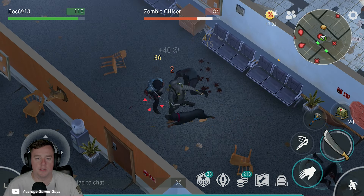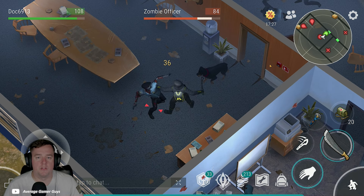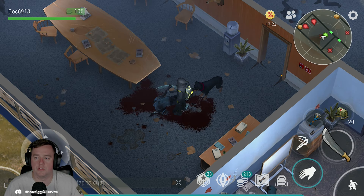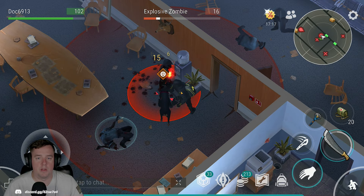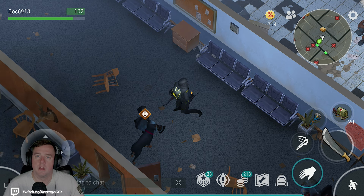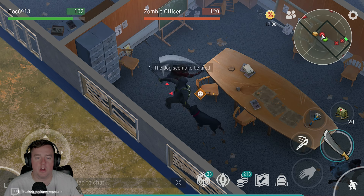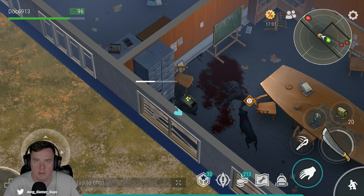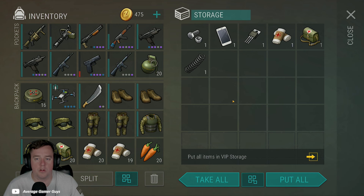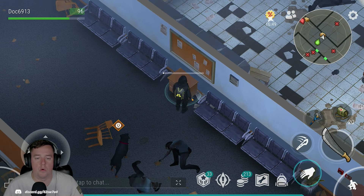We'll come over and take care of a couple more zombie officers. Now you'll see another new zombie in this section that's important to cover before getting to the waves, because you'll see all these zombies over the course of the waves. This is an explosive zombie — as you can imagine, he explodes. When you get him below 25% health he will blow up, and if you get caught in the explosion it is an instant death. You can utilize the wall to avoid him.